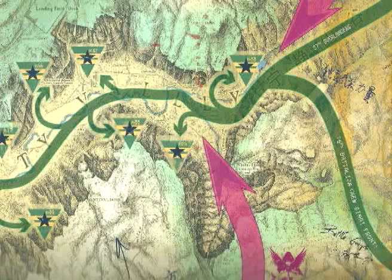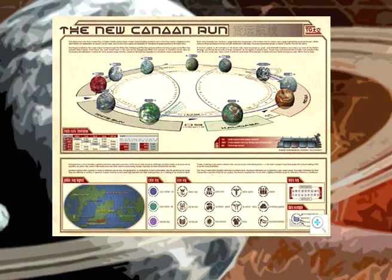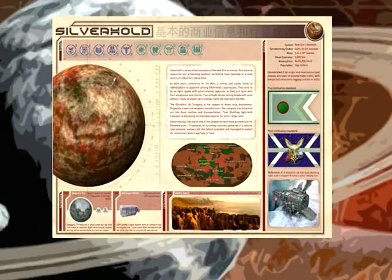What you get in Atlas of the Verse, Volume 1, is the Trader's Guild Guide to the New Canaan Run. As you look into this, it talks about several different planets that have either been visited or referenced in the TV series or the movie. It gives you a map of the world — for example, with Londinium, it gives you a map of Londinium with several of the cities labeled. It gives you some maps, some nice little information, a couple of nice pictures, and sometimes what the planet was like pre-Terraform.